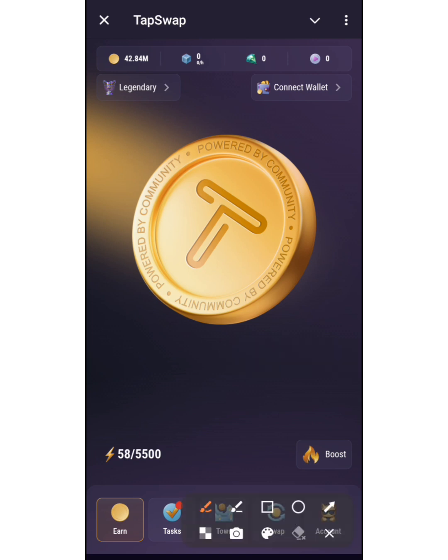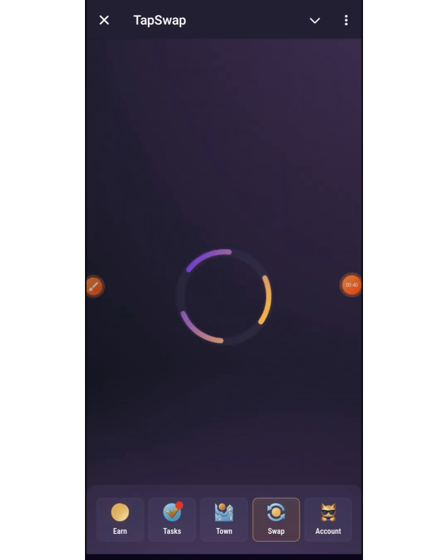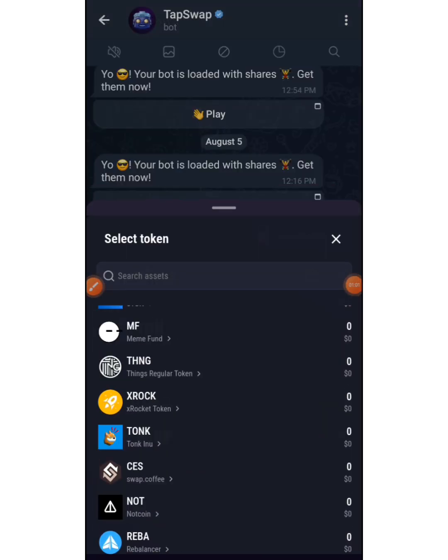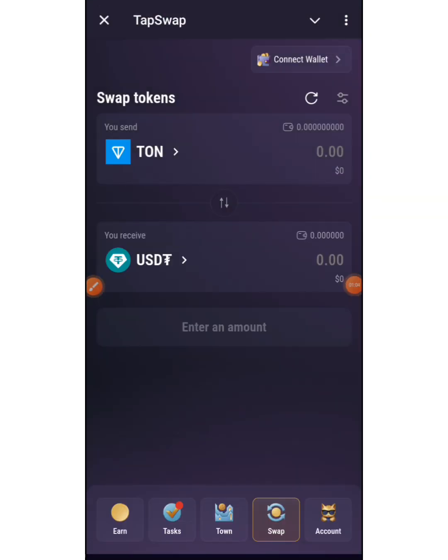If you take a look at the down section, you can see there are some new things included. This is the swap section — this is where you can swap between chains. It's still under development and not yet working currently, so just wait and see for more updates. You can swap to USDT, USDT to any currency and stuff like that, so this will be a very good one.